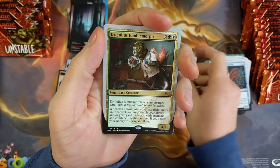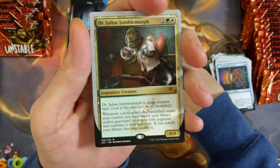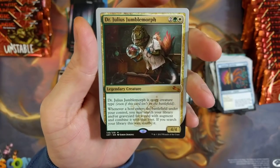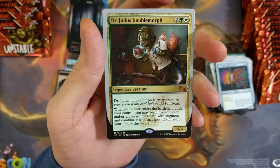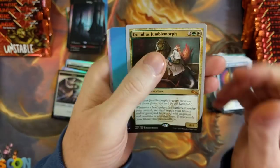Dr. Julius — not an Urza. Legendary Creature Dr. Julius: Jumble Morph is every creature. Whenever a host enters the battlefield under your control, you may search your library and your graveyard for a card with Augment and combine it with a host. If you search your library this way, shuffle it. Island, got the Twiddle, and Division, and a Gnome Full Art.